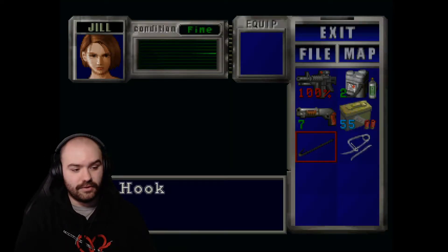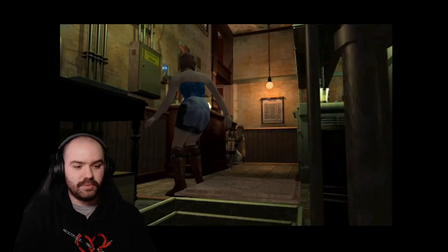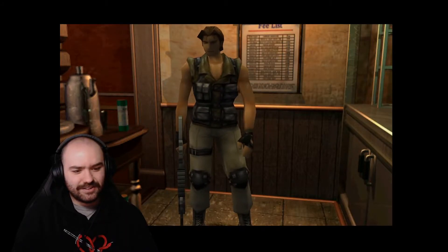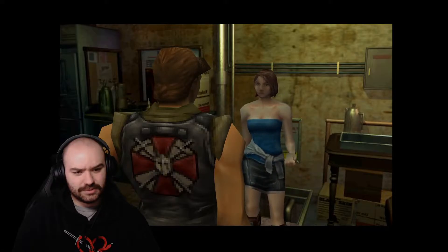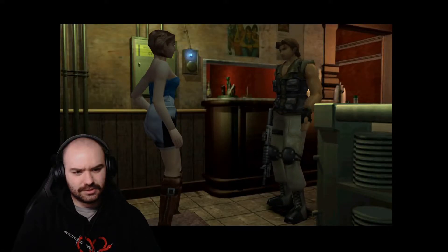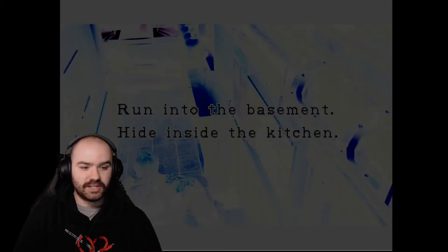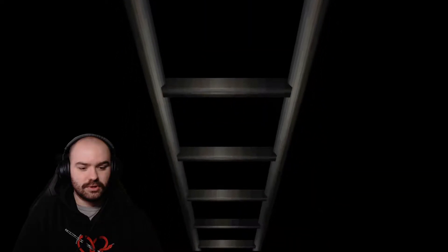That fire hook is coming in handy. A cutscene triggers: Carlos introduces himself — 'Corporal of Umbrella's Biohazard Countermeasure Force.' Jill is shocked to hear he's with Umbrella. Carlos explains they came to save civilians but the mission went bad the minute they landed. There's a decision prompt: run into the basement or hide in the kitchen — we're going into the basement.